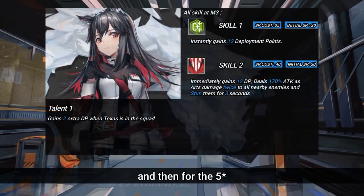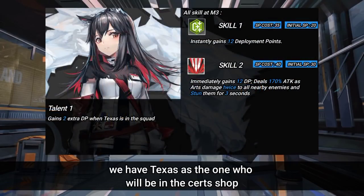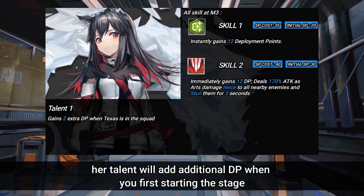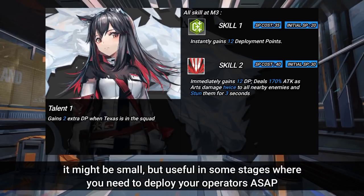For the 5-stars, we have Texas in the certs shop — a pioneer vanguard with a decent basic attack and useful crowd control on her second skill. Her talent adds additional DP when you first start the stage. It might be small, but useful in stages where you need to deploy your operators as soon as possible.